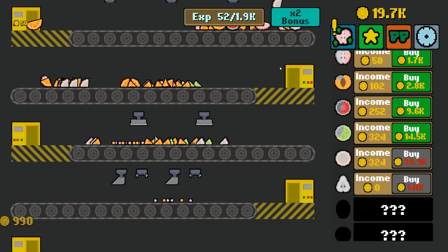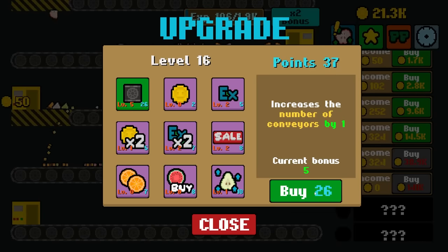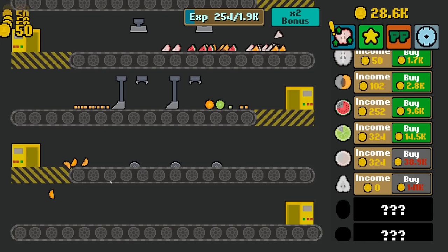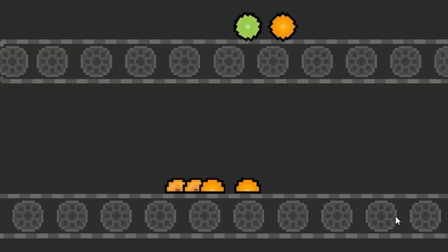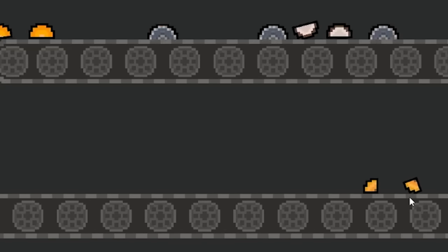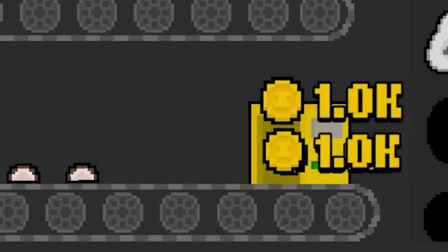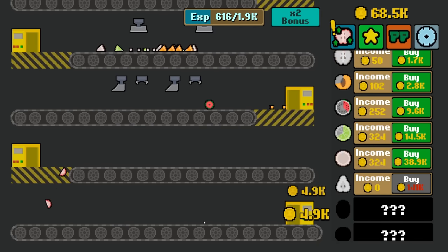I leveled up. Get my next conveyor belt. Can you cut one of these up, please? I want to see what this is. It's like a spike parade that comes down here and slices these guys, and I get 1.7 grand whenever stuff makes it down here. That's psychotic. Oh, that's 5,000!